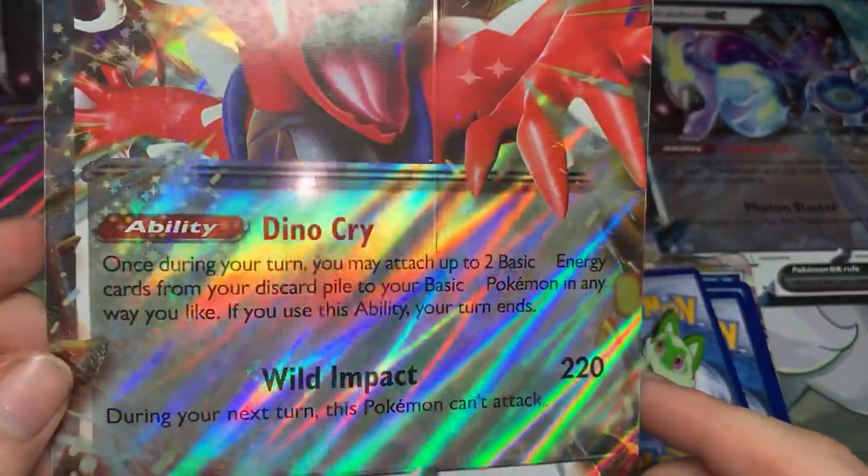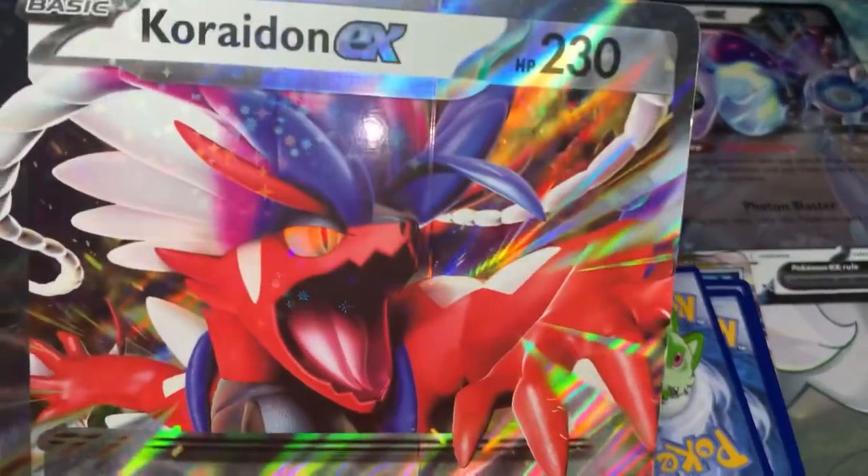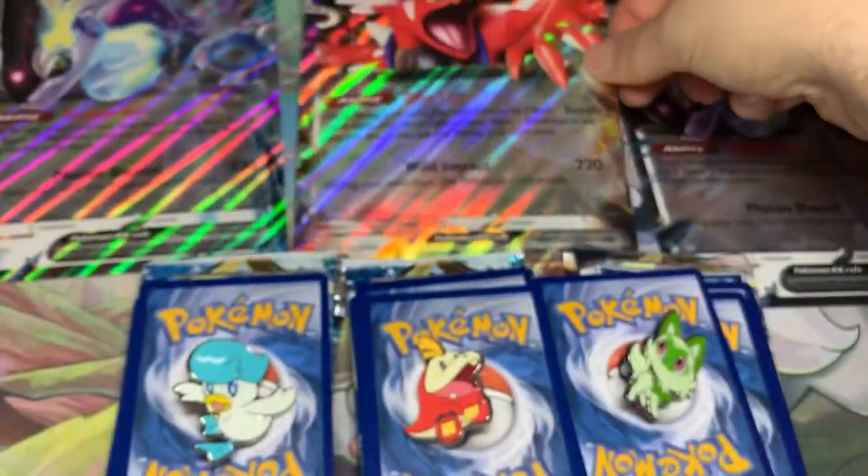It's good and all — you can attach energy — but the turn ends. Unfortunately, you can see on these jumbo cards there's a line that just goes down the middle, which is weird.